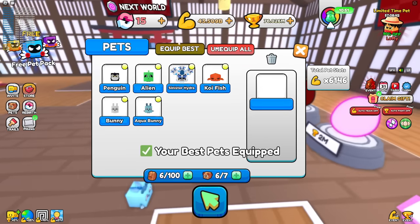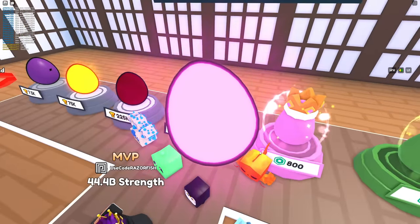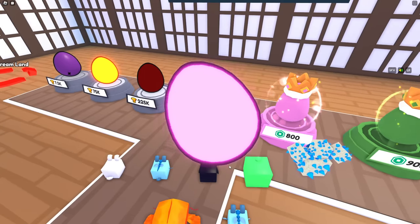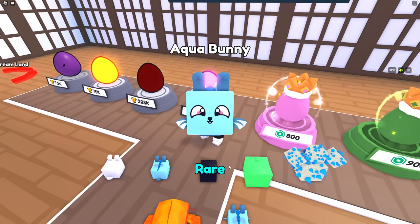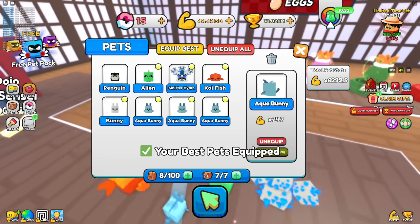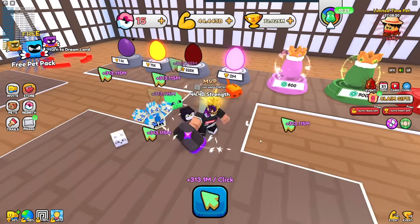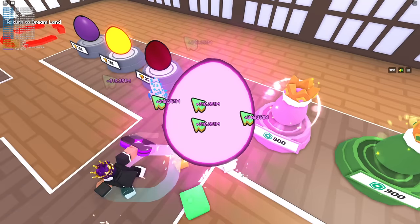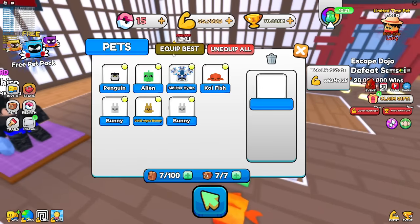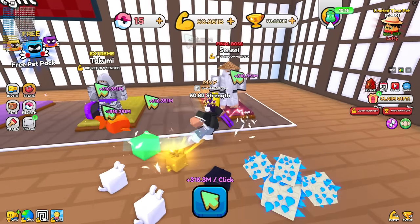These pets are super cheap — only 2 million wins each. I might be able to go to the next area, though when games just release there usually aren't many areas. I can make a pet golden now, which gives 112x. My multipliers are pretty decent — I'm at 316 million per tap.